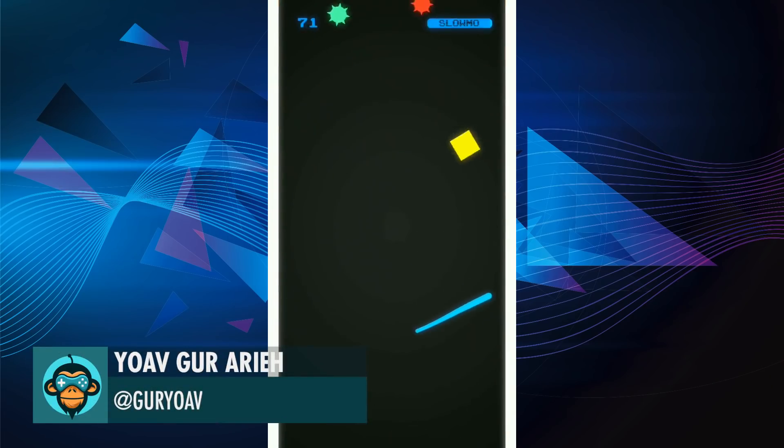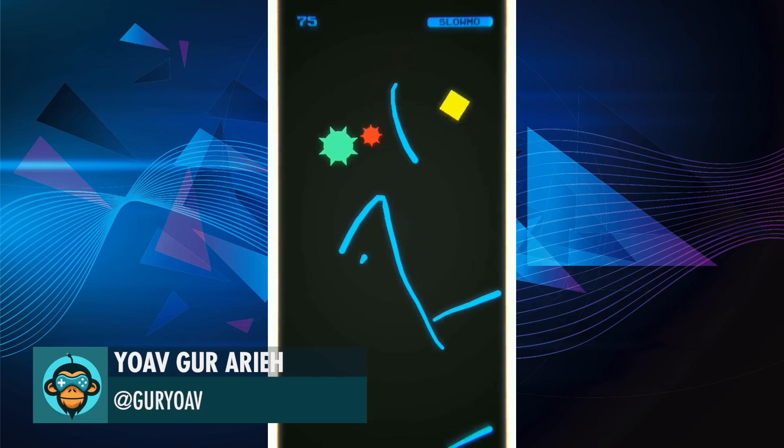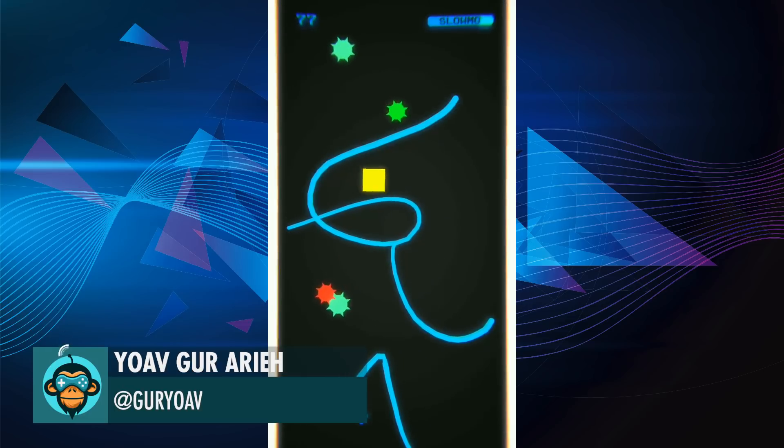Another new easter egg in Hapa becoming a square by Yova. The link is below.